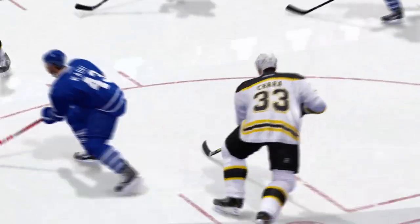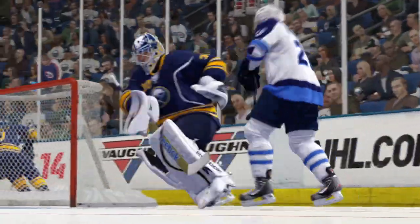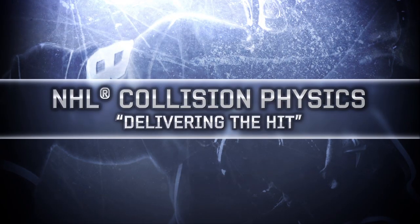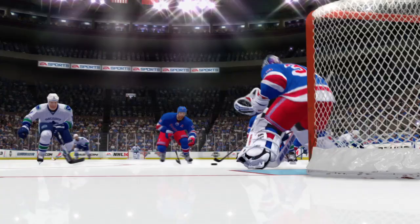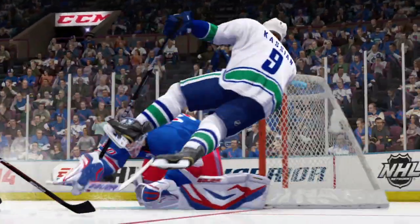A great hockey game captures the perfect balance of speed, skill and aggression. This is our first of three gameplay dev diaries designed to show you how we'll achieve this in NHL 14. The all-new NHL collision physics is built from FIFA's award-winning player impact engine and has been evolved to fit the faster, more aggressive nature of a hockey game.